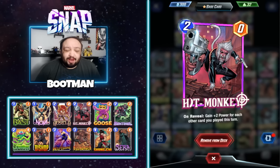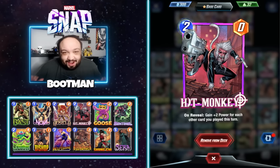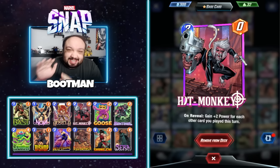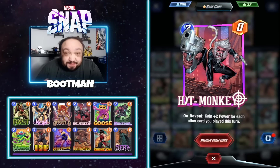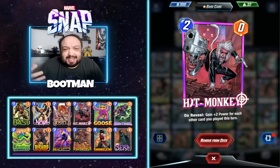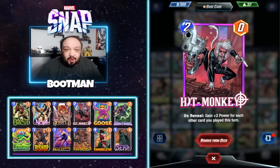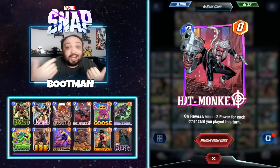What is up everybody, Bootman here and we are back with another Marvel Snap video. We have just kicked off this brand new season with Hit Monkey as a season pass card, and somebody actually managed to hit Infinite with a Series 3 Hit Monkey deck in less than a day — within hours. In this video we're going to break down the deck, play some games, and hopefully you can take this thing for a spin and hit Infinite as well.